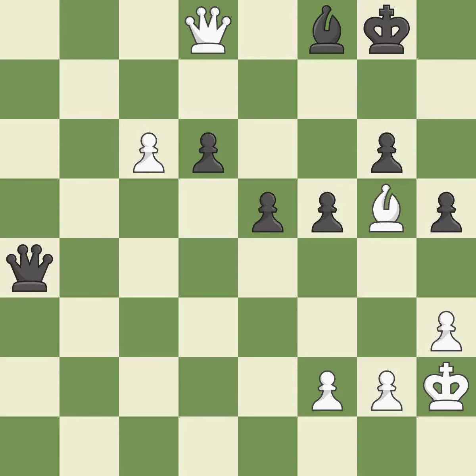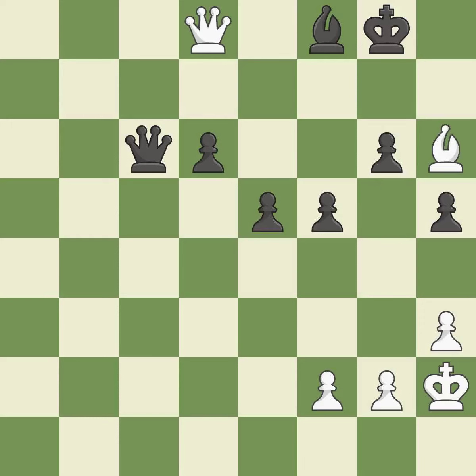Takes back. This is the start of the endgame and white is winning — it is best. Recaptures — it is best. This further threatens the already pinned bishop by bringing in another attacker. This threatens to force eventual checkmate — it is excellent.